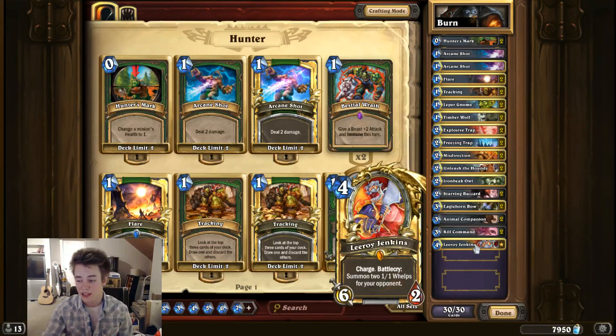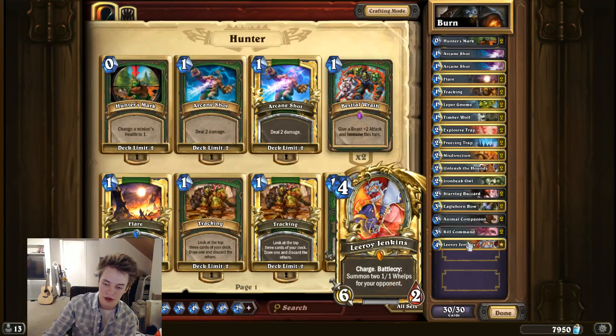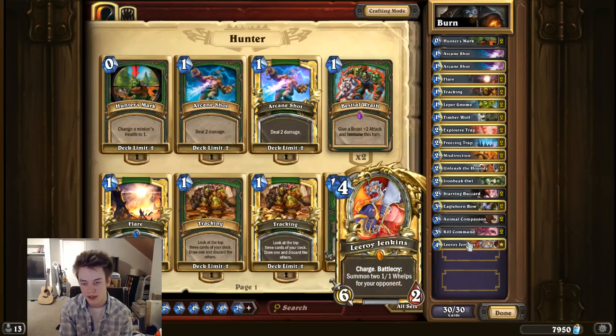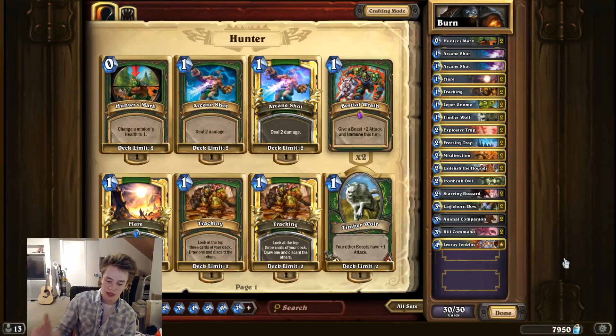Leeroy is a card a lot of people are going to ask about — what can I replace him with? Leeroy's kind of a unique effect because he gives your opponent whelps, and on top of that he's just a Fireball, which is fantastic for a deck trying to deal 40 points of direct damage. He's not very replaceable. I would recommend doing your best to get Leeroy if you intend to play Hunter a lot. But if you absolutely want to play this deck and you don't have him, I recommend probably one Arcane Golem as a replacement — it doesn't fill the same role, but it's just another passable burn spell. Make sure you guys check out the gameplay video I post right after this, and see you next time with another Deck Tech.